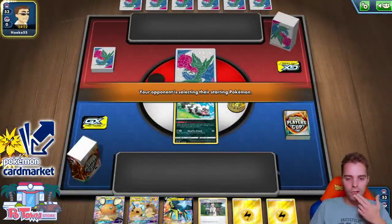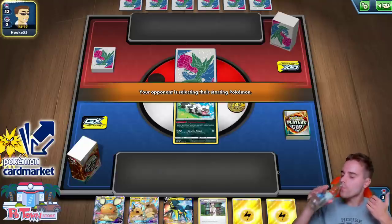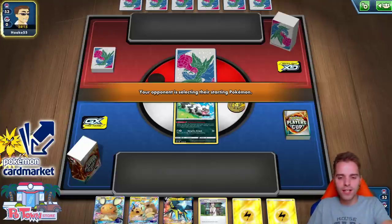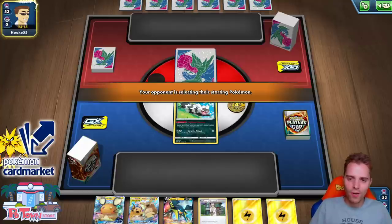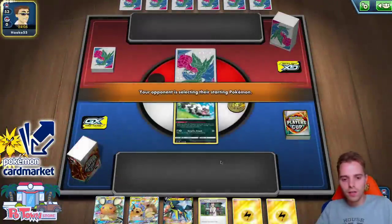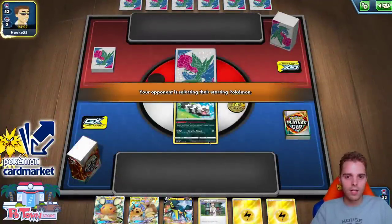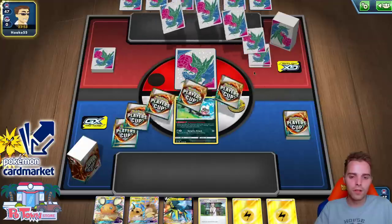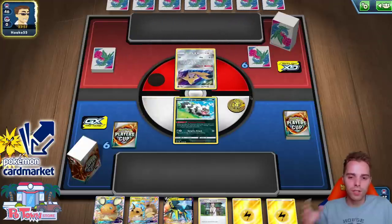The opponent can start first so we'll see. They have a slow internet connection which makes me a little wary. Two energies in the discard pile with research is awesome. Hopefully our second Dedenne is still in the deck and not in the prize cards. The opponent is still selecting their starter Pokémon — maybe they have ADP, Zacian, Zamazenta. Finally they reveal Jirachi.